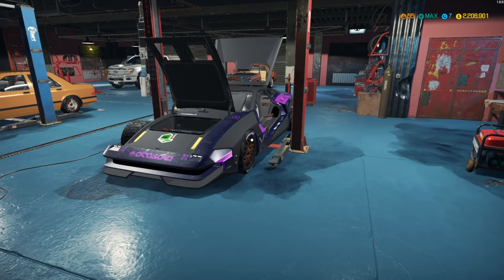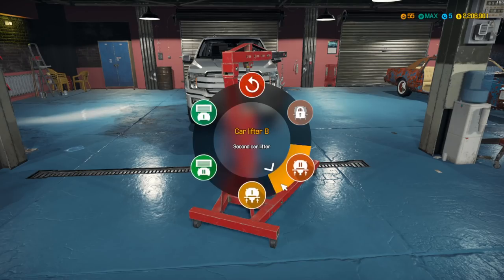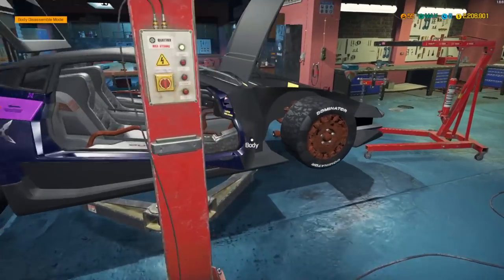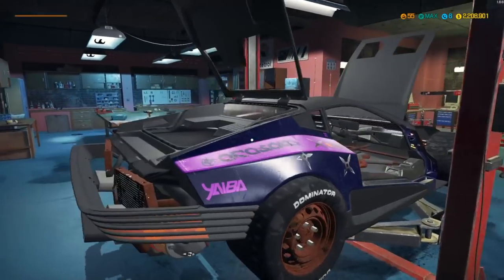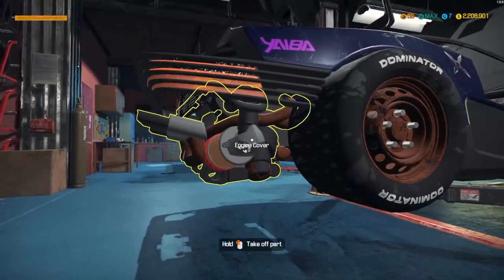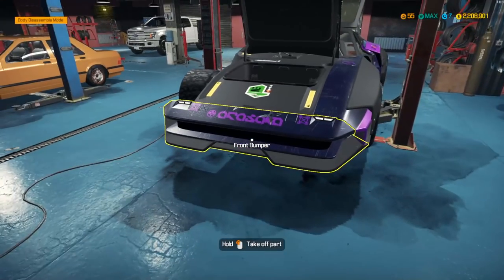We're going to start by getting the motor out, then take a look at all the body pieces that come with this mod — it's got a ton of extra custom one-off things. I'll drop the motor and transmission out and be right back. Alright, got the rear-wheel-drive motor out. Oddly enough there was no transmission — it's probably missing, so we'll put one in when we reassemble.